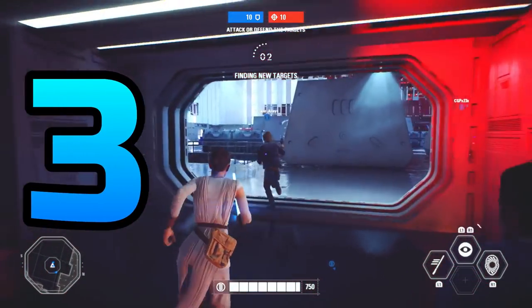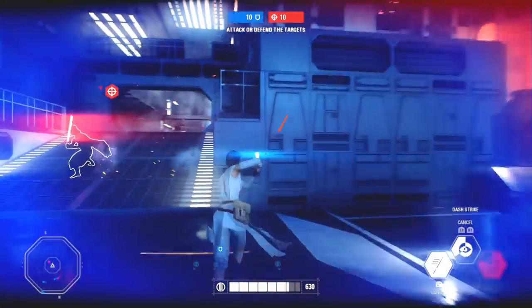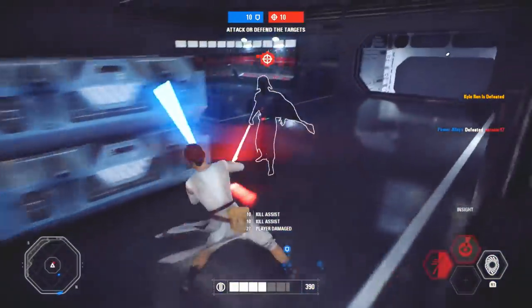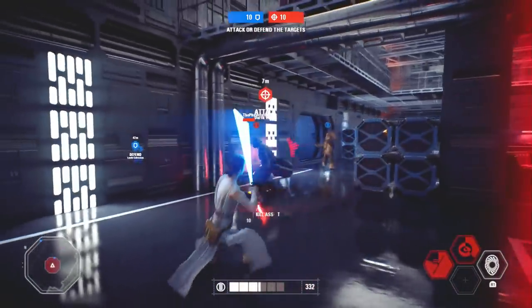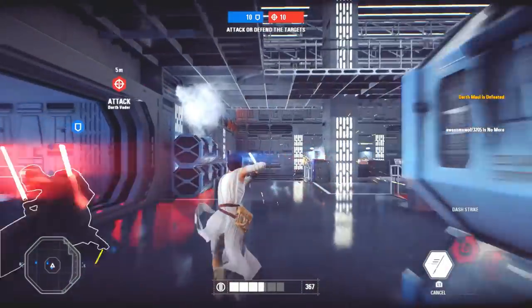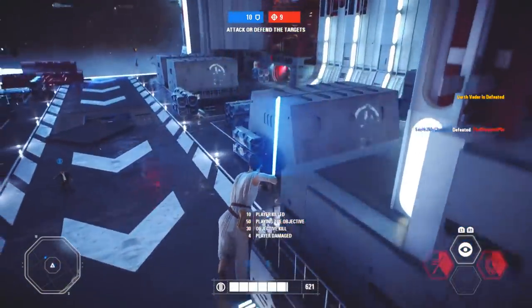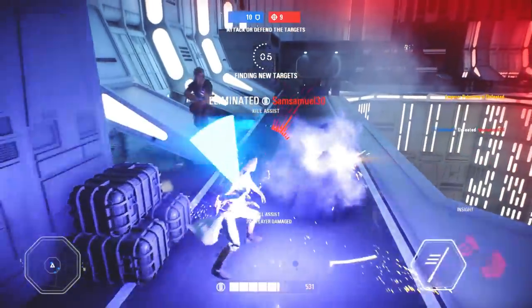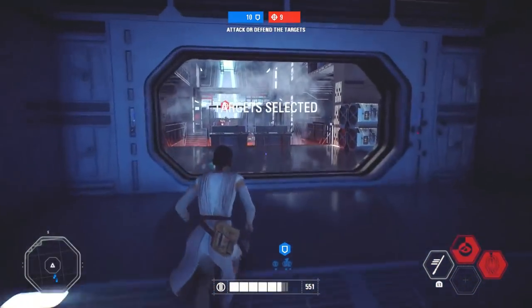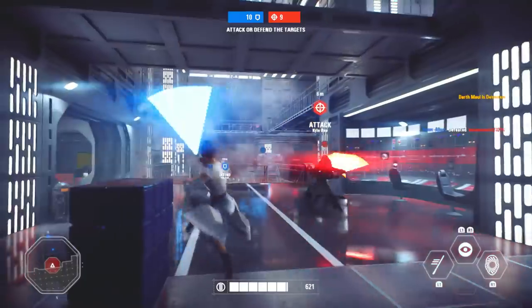Coming in at our number 3 spot is none other than Rey. I would argue that Rey is the greatest lightsaber hero on the light side — even better than Luke, probably even better than Yoda, except in Galactic Assault where Yoda has the edge. Rey is so good in HvV strictly because of her moveset and how quickly and often she's able to use her abilities. I run a card called Opportunist, which allows you to do more damage on enemies tagged by your Insight ability — and that recharge is crazy fast. You can constantly spam it, tagging people up through walls and letting your teammates know where they are.